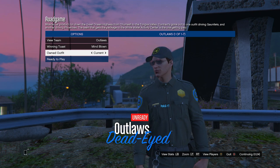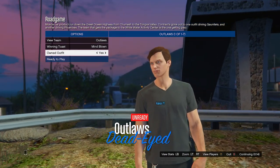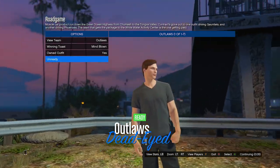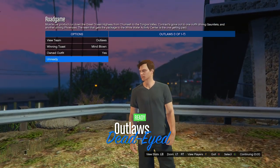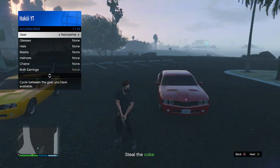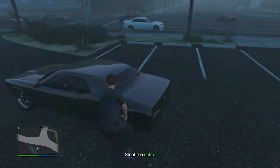This is the big important part. Once you get to selecting an outfit, go down to owned outfits, scroll one time to the right, and you should see the outfit that will merge onto the outfit we created before. Go ahead and ready up. Once you load in, open the interaction menu, go into style, go into accessories, and put on any earpiece you want — it doesn't really matter which one.